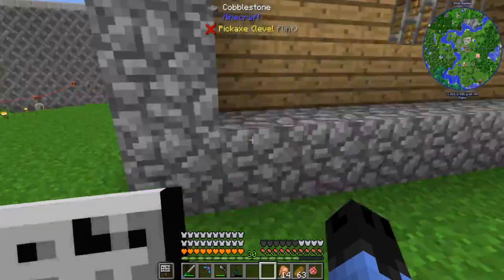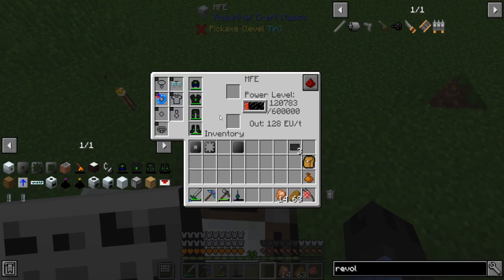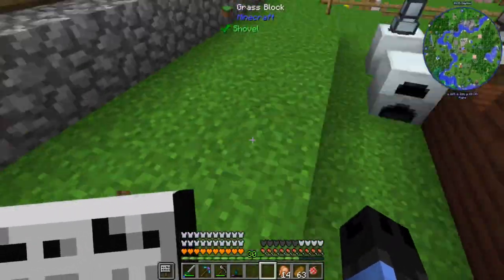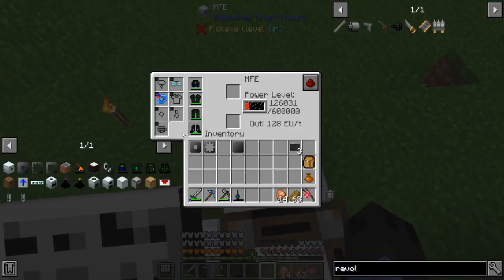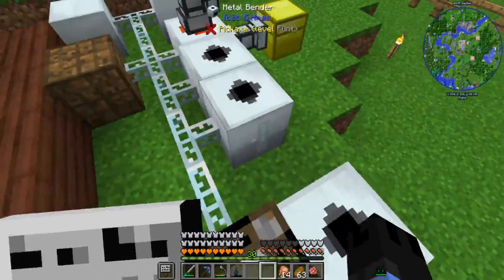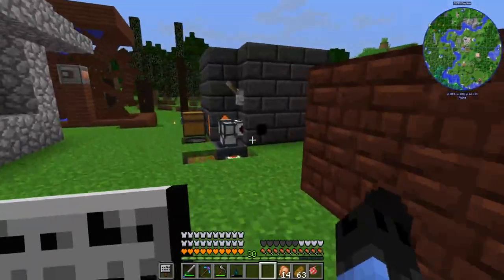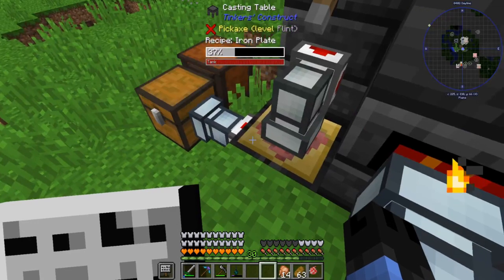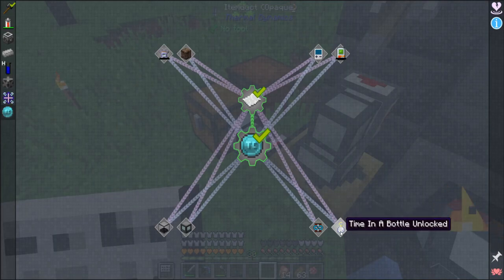I charged my armor — it took quite a while but this MFE holds 600,000 EU so I can charge it again. Now that I have the armor, I can fall from height with no fall damage — of course it takes power, quite a bit. That drop used 2,400 EU. I thought about the time in a bottle, but that's tier 4 — we're still on tier 1.